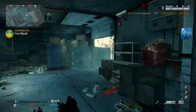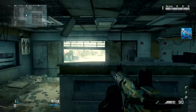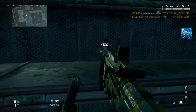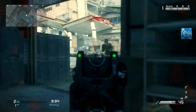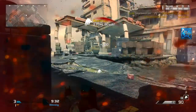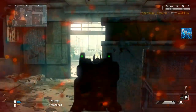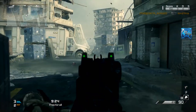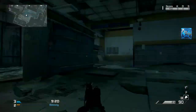I'll go into details of the class later because that is really important. When playing Free For All it is essential to hold down one area of the map, as you guys are seeing in this gameplay. Preferably hold down an area where there are multiple spawn points around you. Right in front of me there's a spawn point, and behind me there's another one — I just keep rotating between these two spawn points and get a few kills.